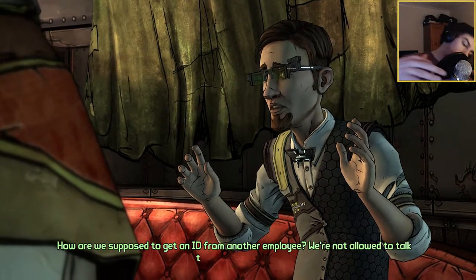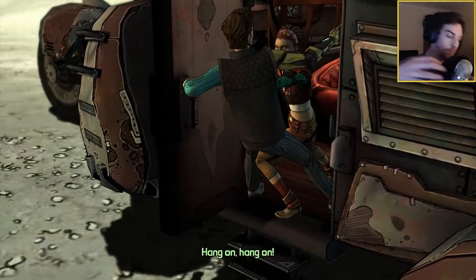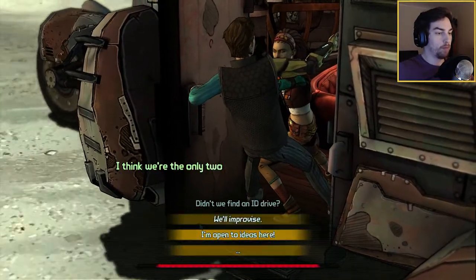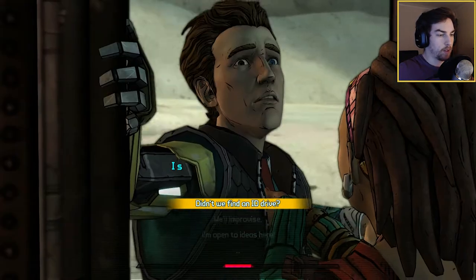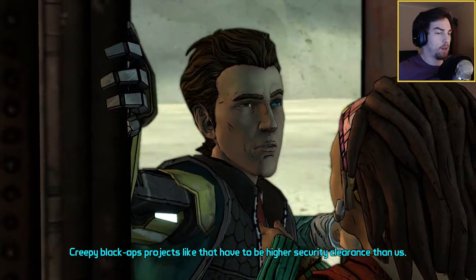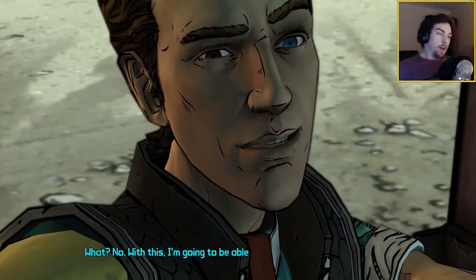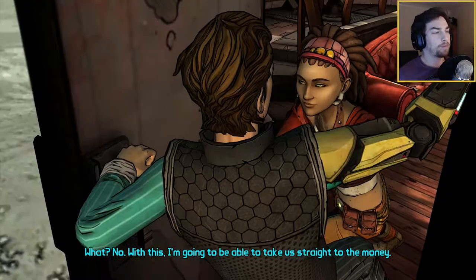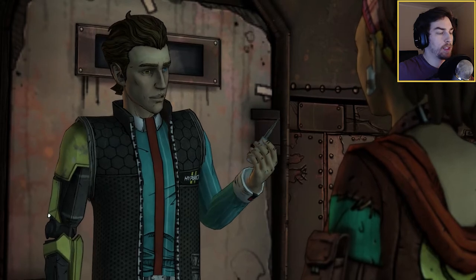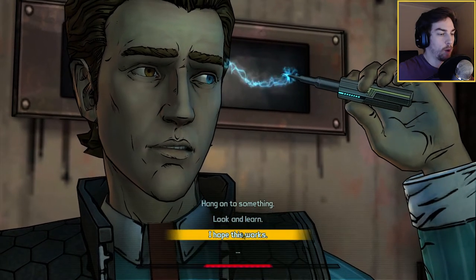How are we supposed to get an ID from another employee? We're not allowed to talk to other employees. So you've got nothing. Out you go. Can't you install someone else's credentials? I think we're the only two Hyperion guys left on the planet. This is the one we found in the museum, right? Is it? Hang on to something. I hope this works.